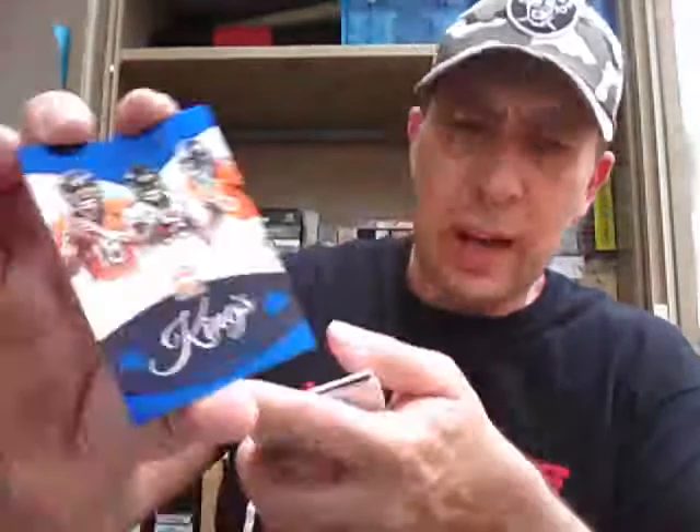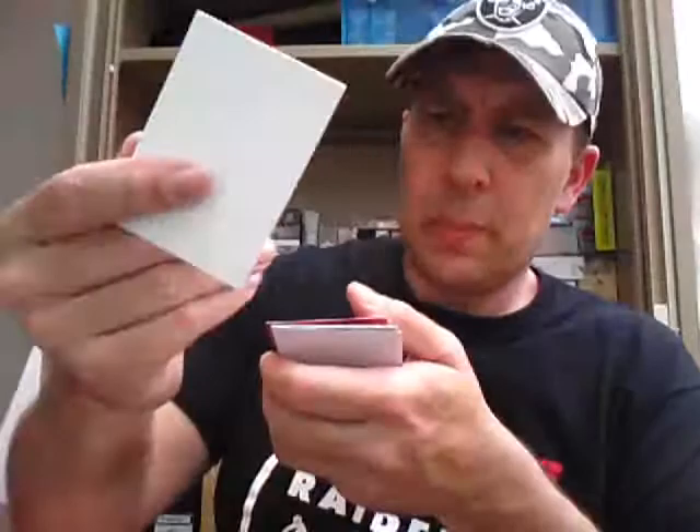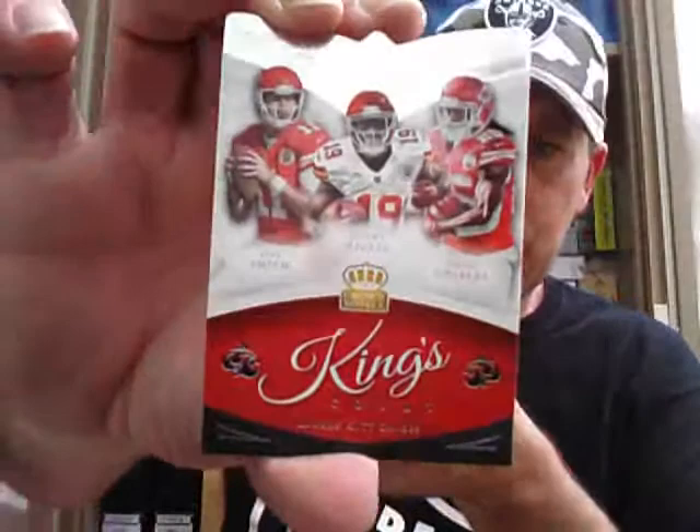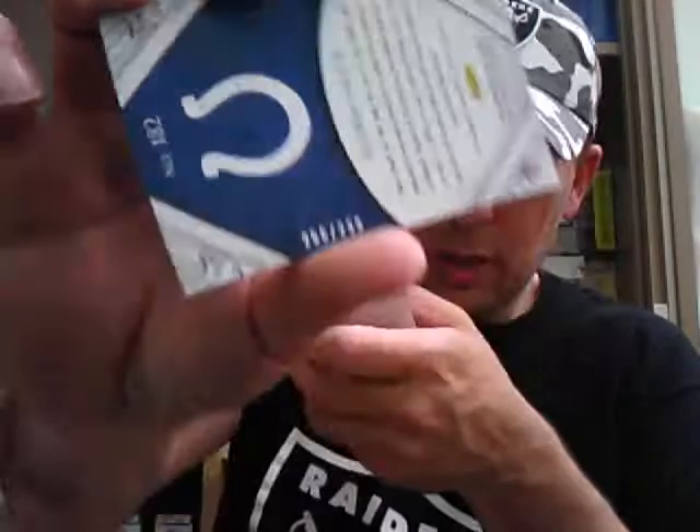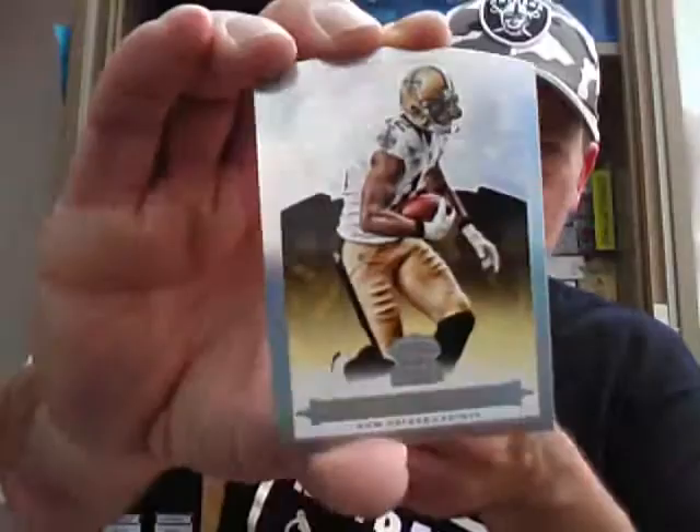Next box — this takes us halfway. Russell Wilson base. We've got a Kings Court blue parallel — Manning, Thomas, Sanders for the Broncos. We've got a Kings Court base version for the Chiefs — Smith, Macklin. Hit for the Colts again — Dijon Smith. For the Saints. The App card.